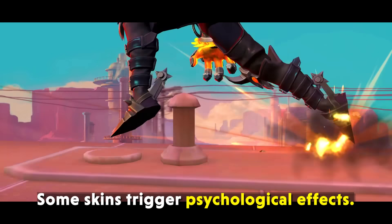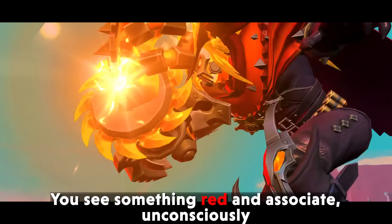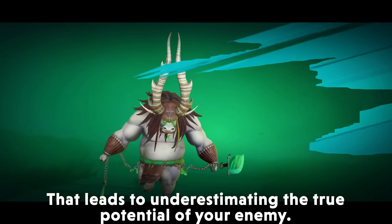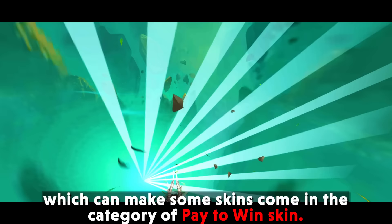Some skins trigger psychological effects — you see something red and associate unconsciously with menacing things, while the opposite happens with grey. That leads to underestimating the true potential of your enemy, which can make some skins fall into the category of pay-to-win skins.